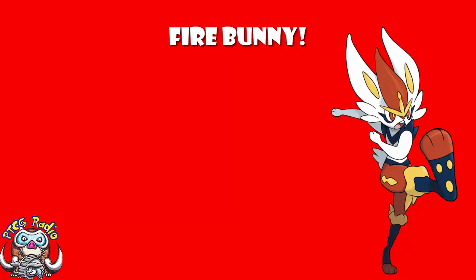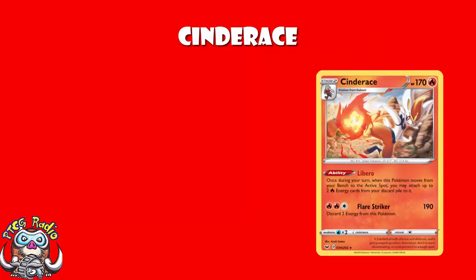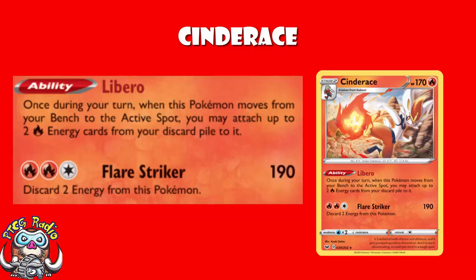We have multiple Cinderace at the moment, but the main one we're looking at is the one from Sword and Shield Proper. It's also the reason you can get away with playing so few Energy. Once during your turn, when this Pokémon moves from your bench to your active spot, you may attach up to 2 Fire Energy cards from your discard pile to it. If you need 3 Energy to attack and you can just flick it into the active and attach 2 Energy, that's going to really help.